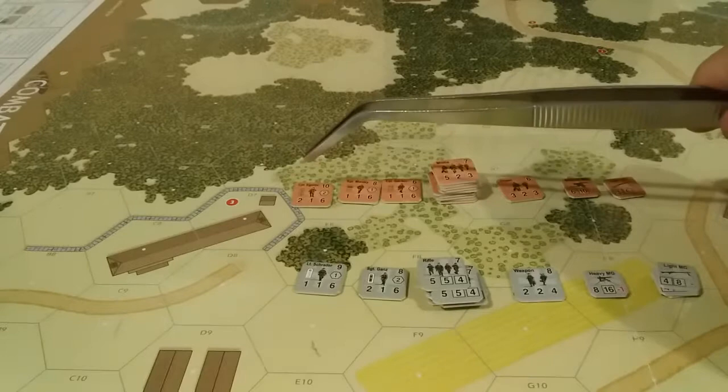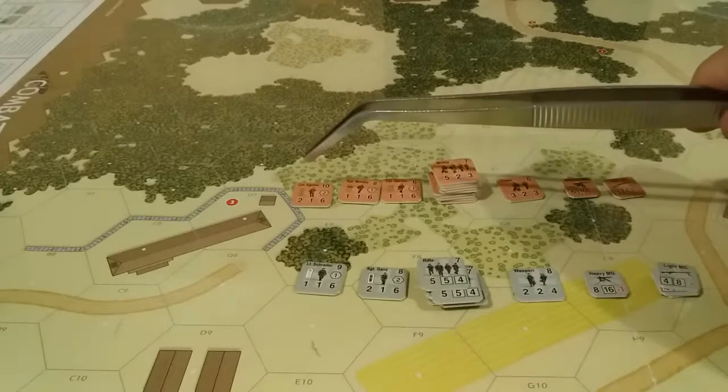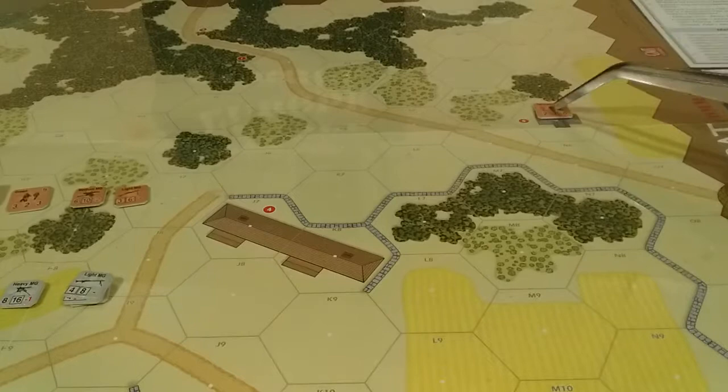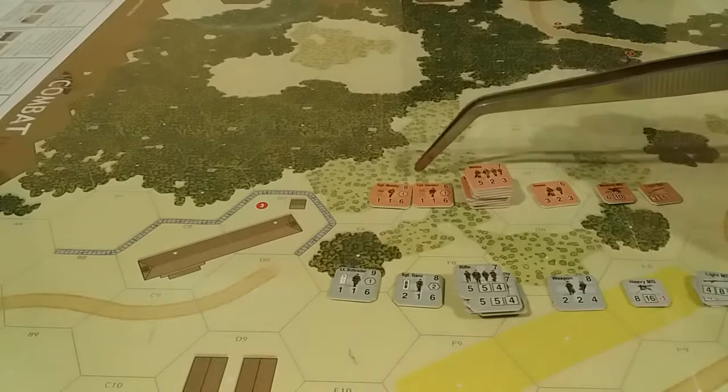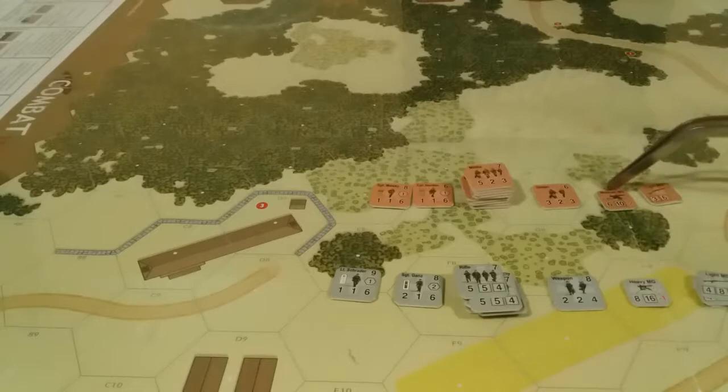The Russians have Captain Egorov, who must set up in N5, which is objective five. They also have Sergeant Maski, Corporal Gordov, 10 militia, one green team, one medium machine gun, and one light machine gun.